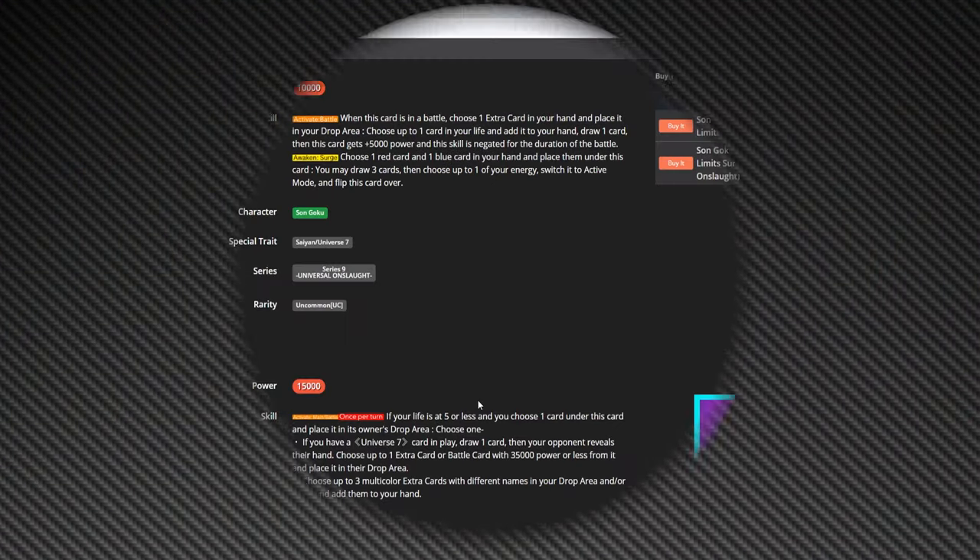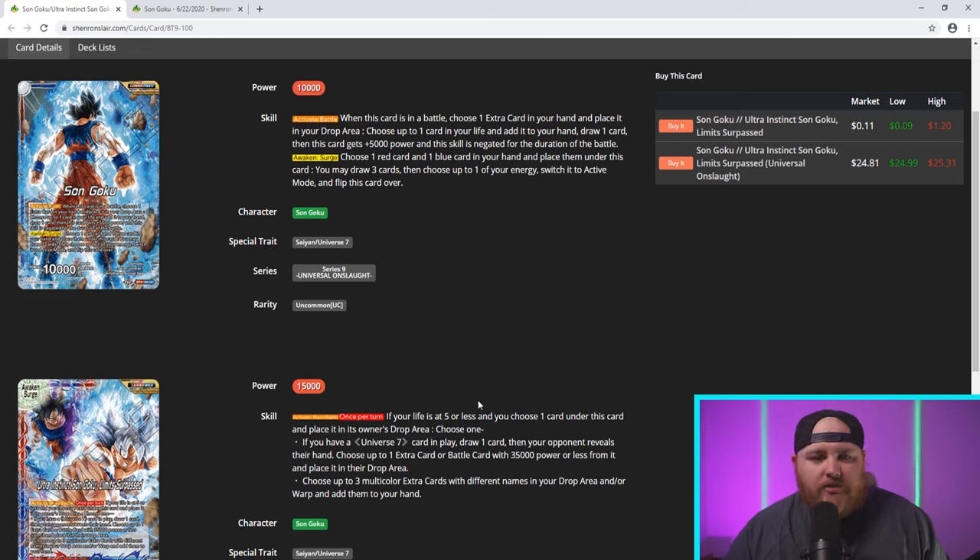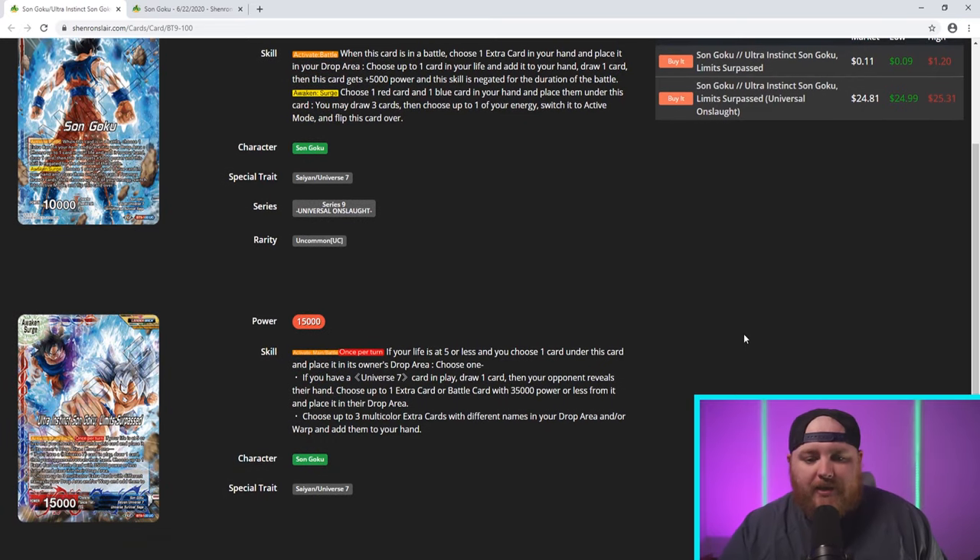First, looking at our leader. On the front side, Activate Battle: whenever this card is in battle, choose one extra card in your hand and place it in your drop area, then choose one card in your life and add it to your hand, draw one card, and this card gets plus 5,000 power with skills negated for the duration of the battle. His Awakened Surge: choose one red, one blue card in your hand and place them underneath this card, draw three cards, and choose up to one of your energy and switch it to active mode.